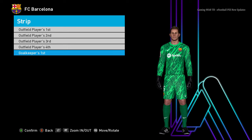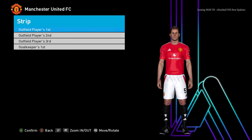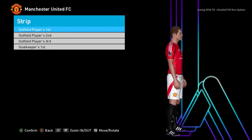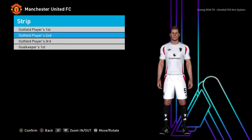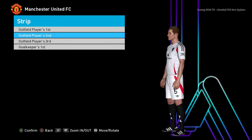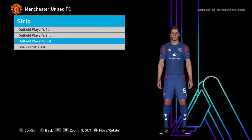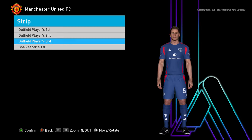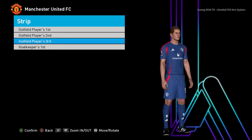Here is Manchester United. This is their home jersey, and the sponsor is Snapdragon — that's very cool. Here is the away version, and now you will see the third version. I'm currently using T99 patch version 16, and this will work on all patches.